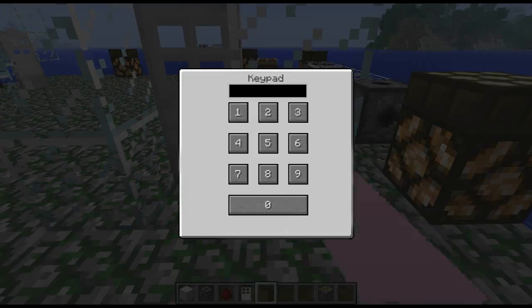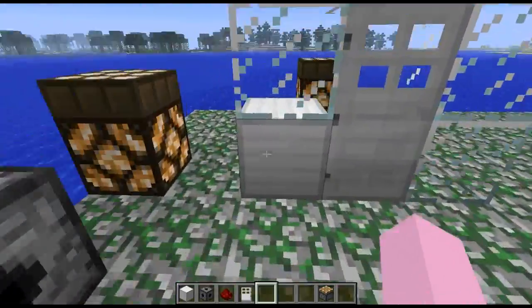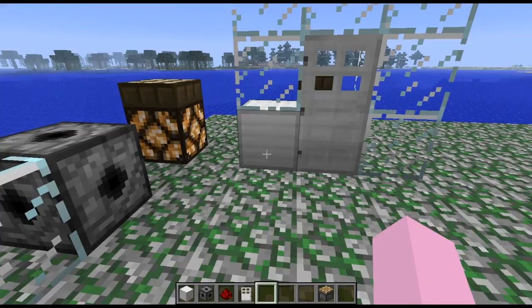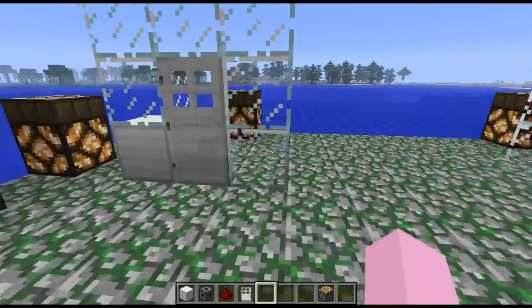We can access it from both sides and therefore move through it again. You can also attach the keypad through redstone to something to activate it that way, if you want to activate something a bit further away.